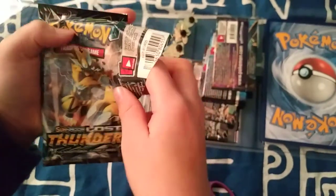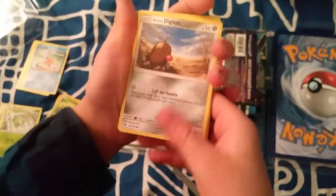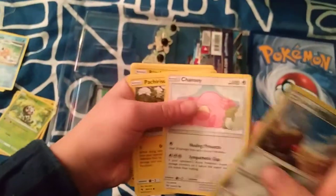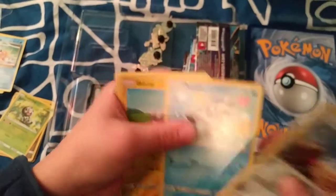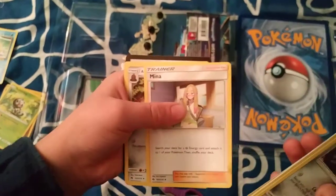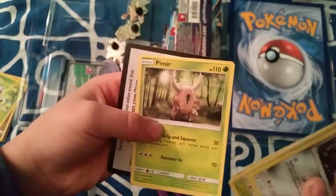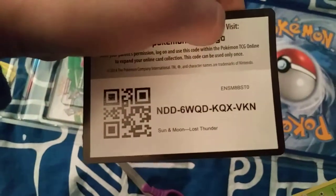This one is a Lost Thunder pack. Let's see what's in the Lost Thunder. We have an Alolan Diglett, Togedemaru, Chansey, Pachirisu, a Popplio, Blitzle, Jumpluff, a Dark Energy, Mina, Alolan Dugtrio, Pinsir, and here is the code for you guys.